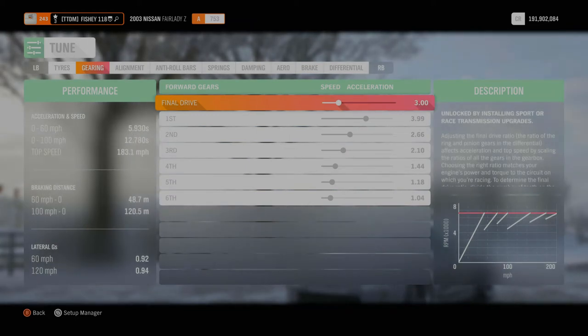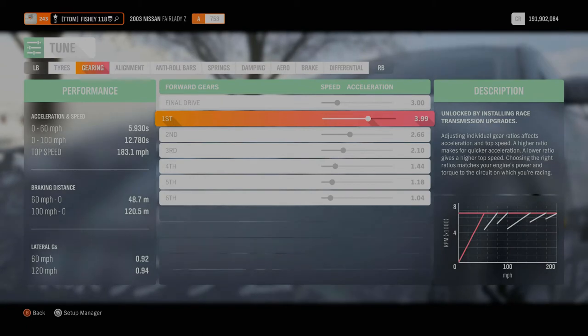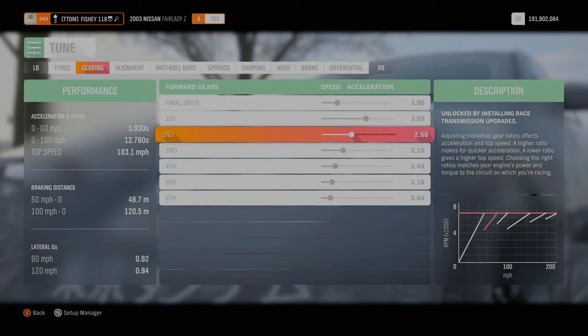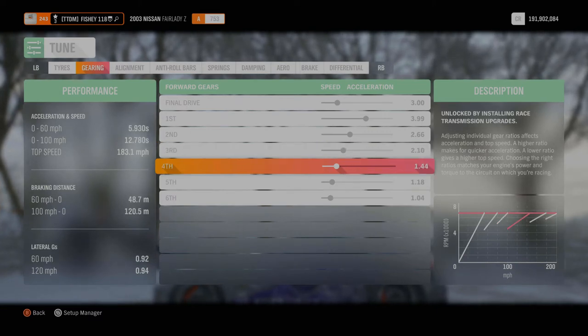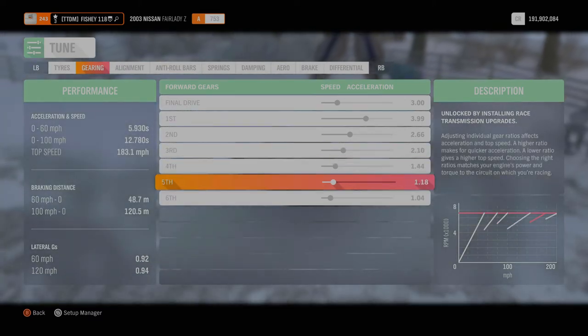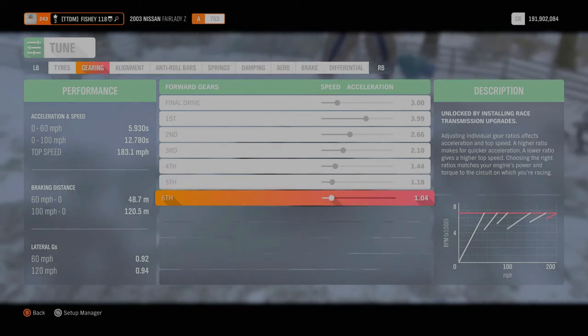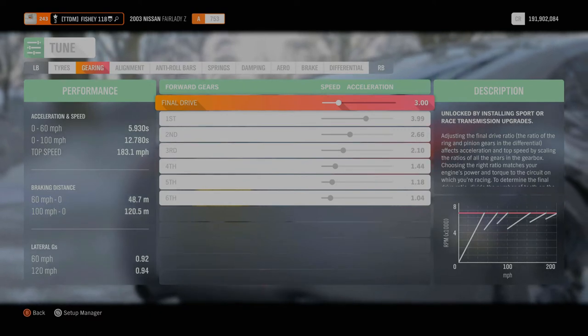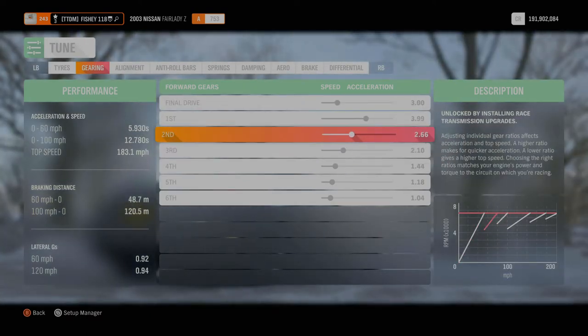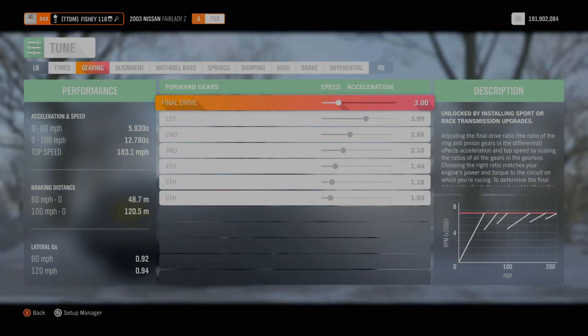We're running 55 psi on both front and rear tires. We've got gears: final drive 3.00, first 3.99, second 2.66, third 2.10, fourth 1.44, fifth 1.18, sixth 1.04. If you want to have a look at these be sure to pause the video so you can see exactly what they are, as I went through that pretty quickly.